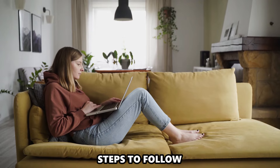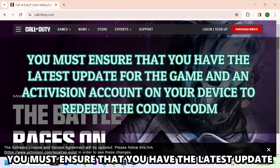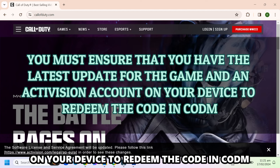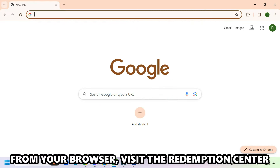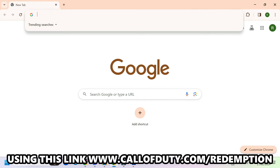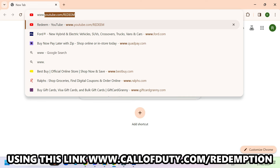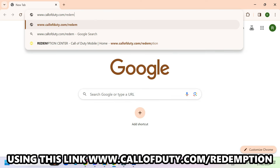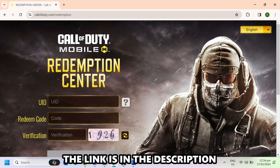Steps to follow. You must ensure that you have the latest update for the game and an Activision account on your device to redeem the code in CODM. From your browser, visit the Redemption Center using the link www.callofduty.com/redemption. The link is in the description.